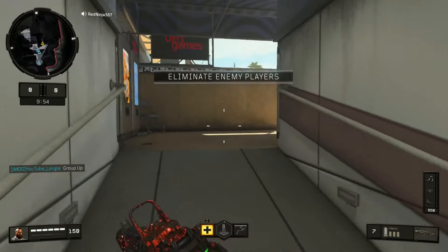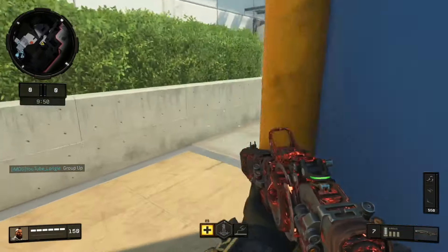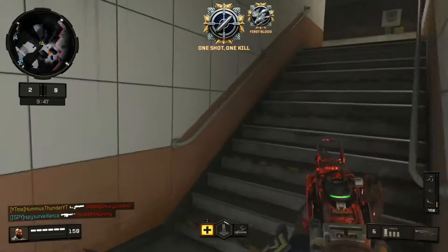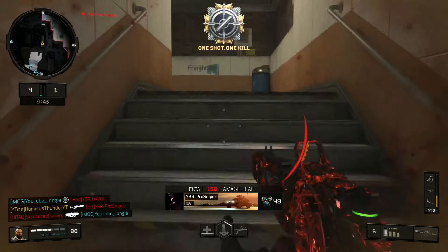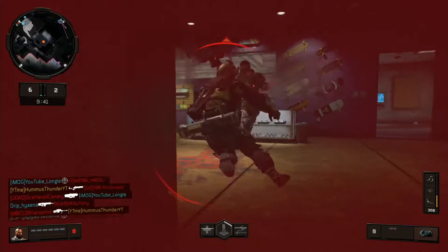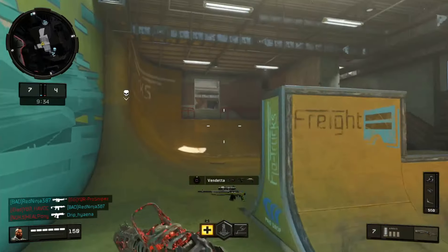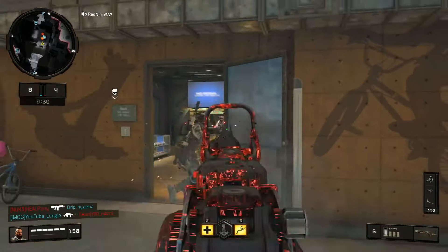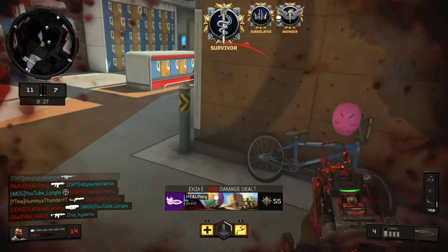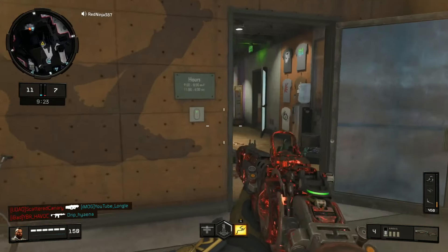One thing I will say is that the suppressor for whatever reason makes this gun very loud. It keeps you off the mini map, but the gun itself is very loud when you're popping off. They can't really tell what direction you're coming from — they can just kind of tell that you're nearby, maybe on their half of the map. The suppressor sound comes through both sides of your headset at the same time, which is really weird, but it does keep you off the mini map.